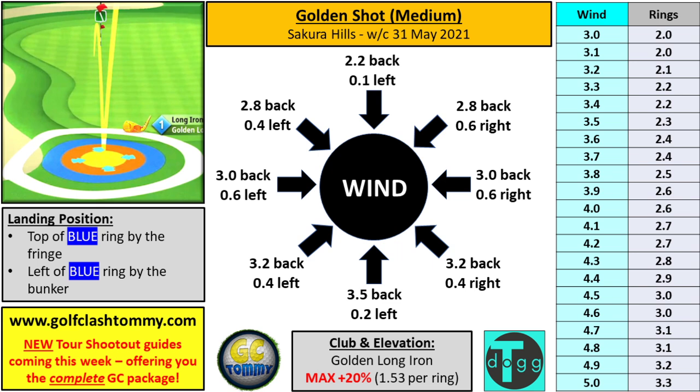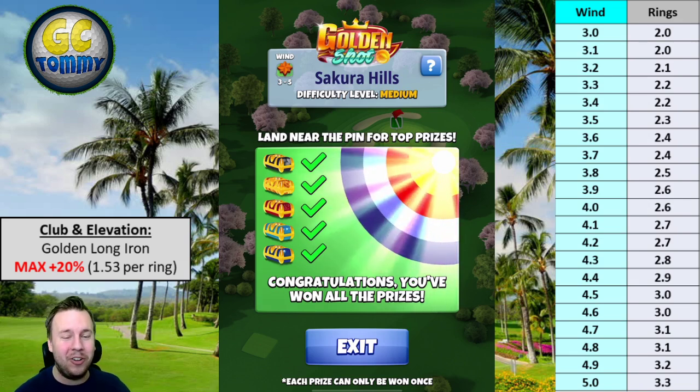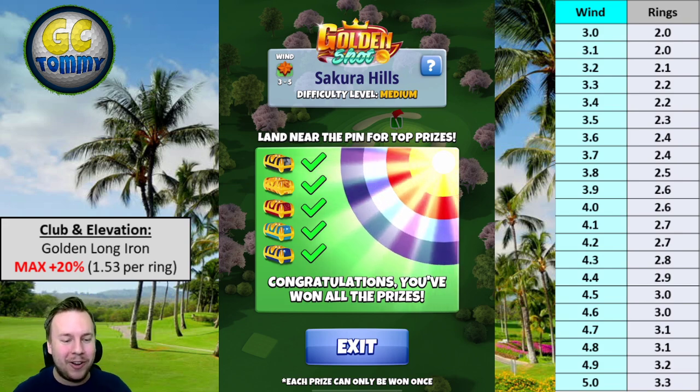Wind settings from the text guide: straight tailwinds — 3.5 backspin, 0.2 left spin. Northeast — 3.2 backspin, 0.4 left spin. Northwest — 3.2 backspin, 0.4 right spin. Left to right crosswind — 3 backspin, 0.6 left spin. Right to left — 3 backspin, 0.6 right spin. Southeast — 2.8 backspin, 0.4 left spin. Southwest — 2.8 backspin, 0.6 left spin. Direct headwind — 2.2 backspin, 0.1 left spin. New tour shootout guides are coming, and check out patreon.com/golfclashtommy. Let me know in the comments how it went — thumbs up, and good luck in your Golf Clash game!